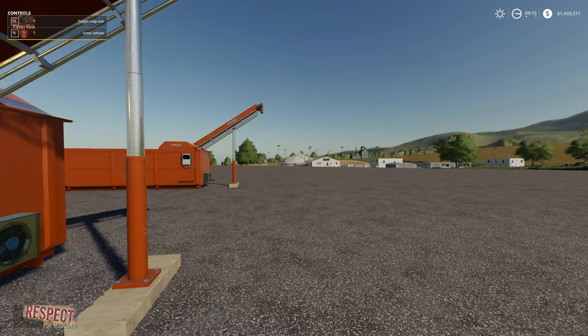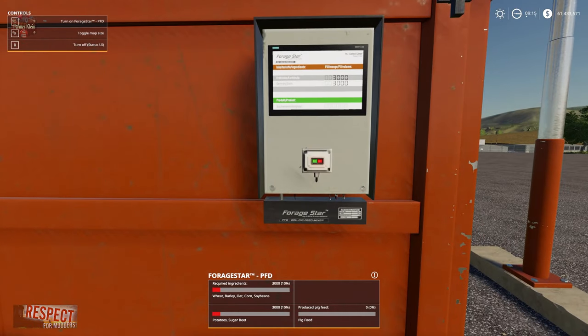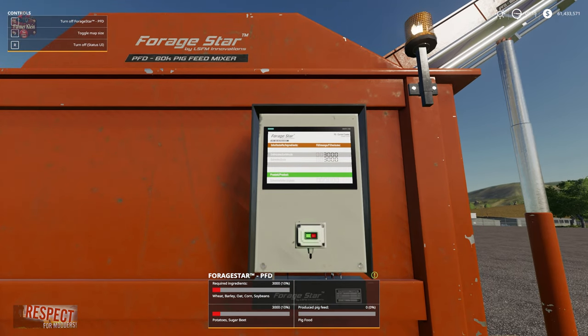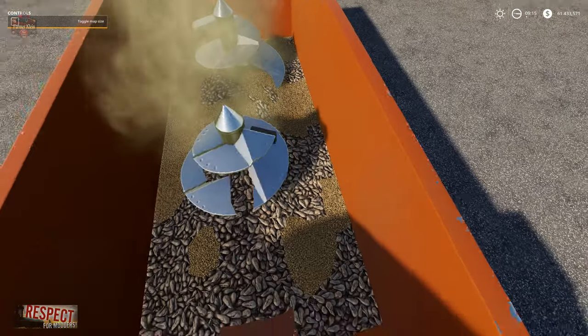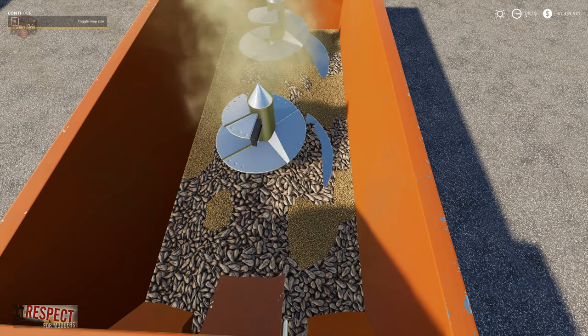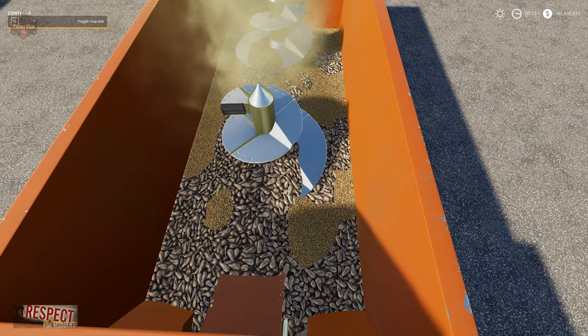I'm going to close the bale lattice and let this mix for a little while. Meanwhile, let's take a look at the pig food mixer. The pig food mixer doesn't have any other options other than just turning it on. The raw ingredients are mixed in there — they're not pig food yet.